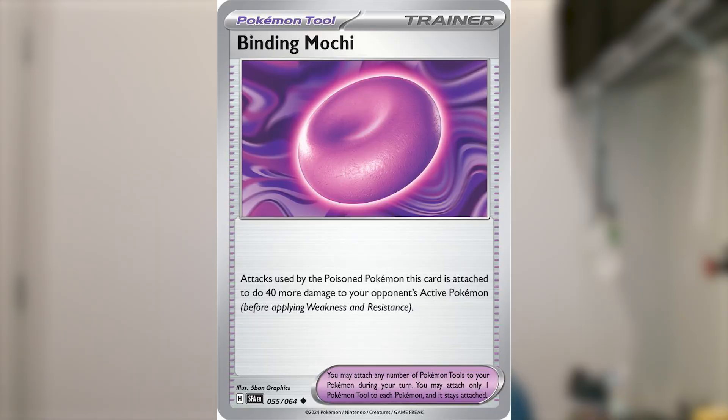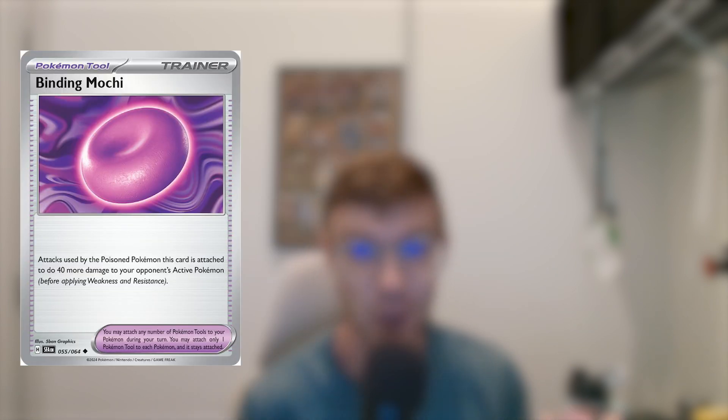Binding Mochi allows you to hit for 40 more damage if your Pokemon in the active is poisoned. So this makes Okidoki, who already can hit for 130 more if it's poisoned, hit for 300 damage. And if you throw poison in there and you have Radiant Sneasler, you can actually take out a Charizard in one hit.